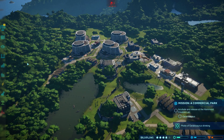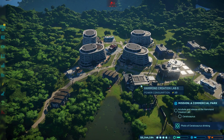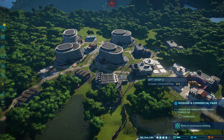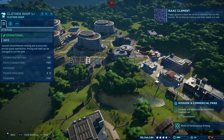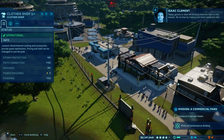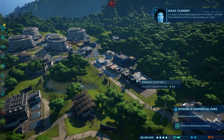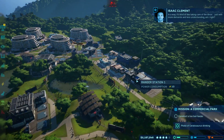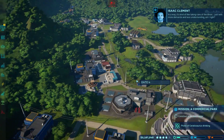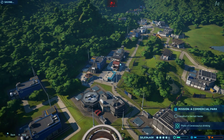Hey everybody, how's it going? I am Setham and welcome back to another episode of Jurassic World Evolution. So we are gonna carry on with trying to evolve our park. The best is what we strive to maintain here on the islands. We do that by making sure their needs are met. In a way, it's kind of like taking care of the dinos — just with more demands and less understanding. And as I was saying, since the last episode I have set up some more stuff.